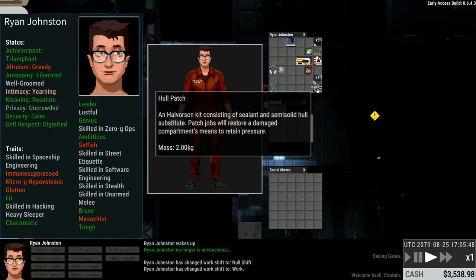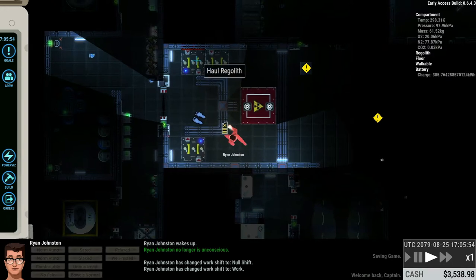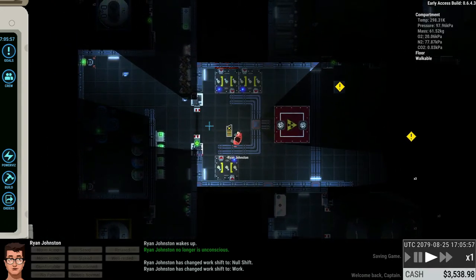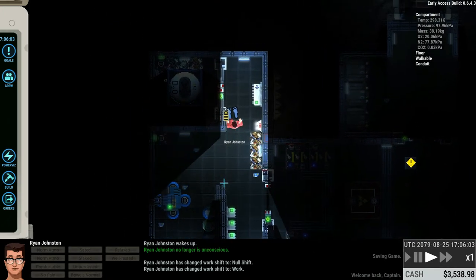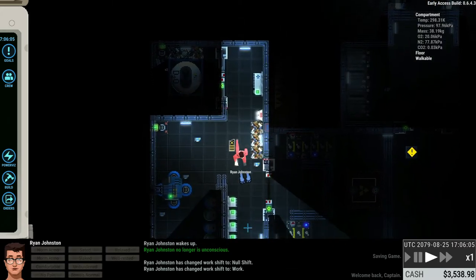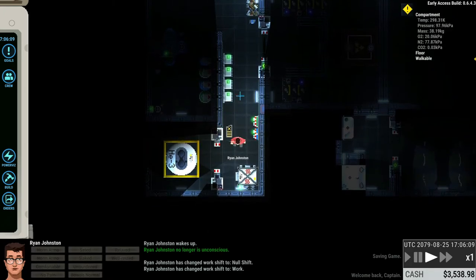You also have hole patches. If there is a wall that has just ruptured, you can see — like behind this battery — you can right-click on it and install a hole patch there to make sure the ship is still airtight. Once you've done that, you have a functioning life support system.